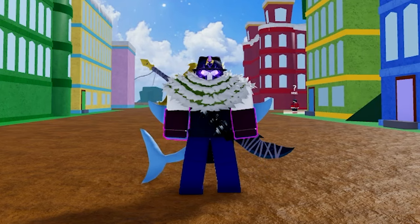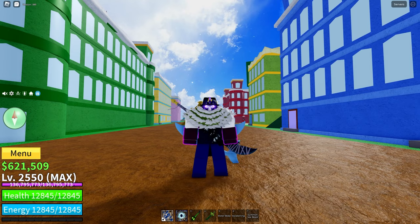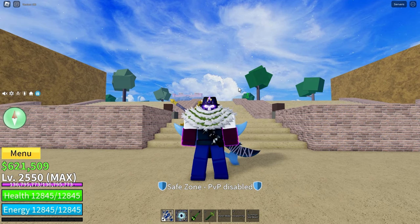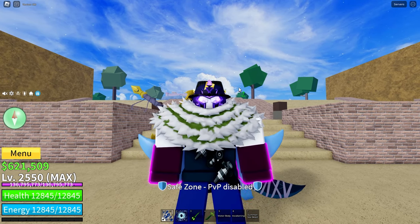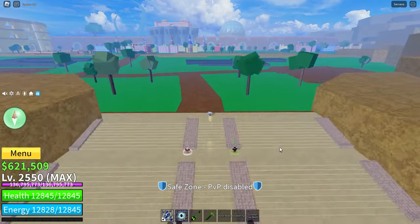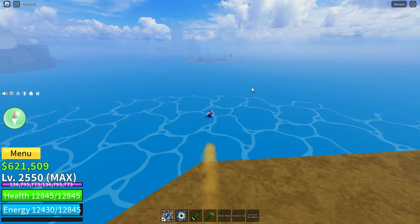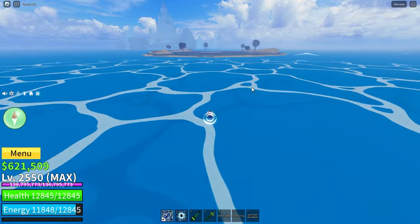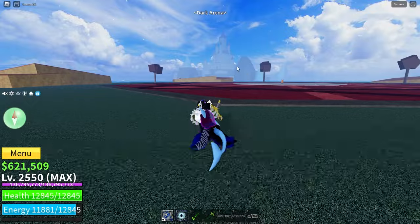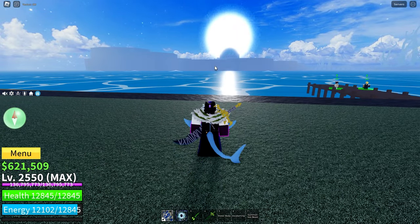Once you are in the Second Sea, you will want to figure out where the Dark Arena is. This island can be found between the Snow Mountain, Green Zone, and the Kingdom of Rose. From the very first spawn point you spawn at, this is the path you can take to get to the Dark Arena. Here is the Dark Arena — that is the Ice Castle, those are the Snowing Mountains, and that is the Kingdom of Rose.